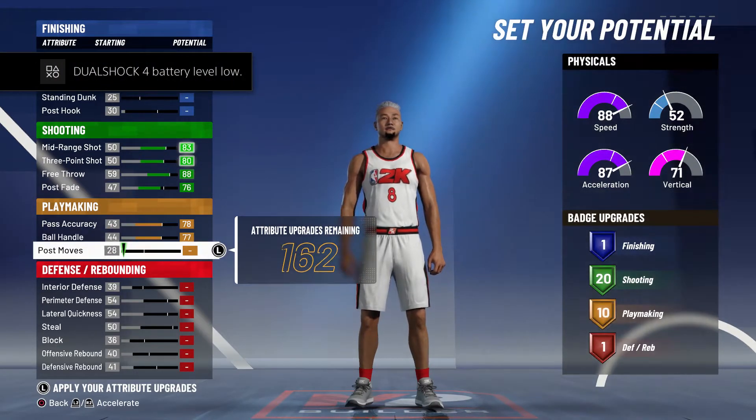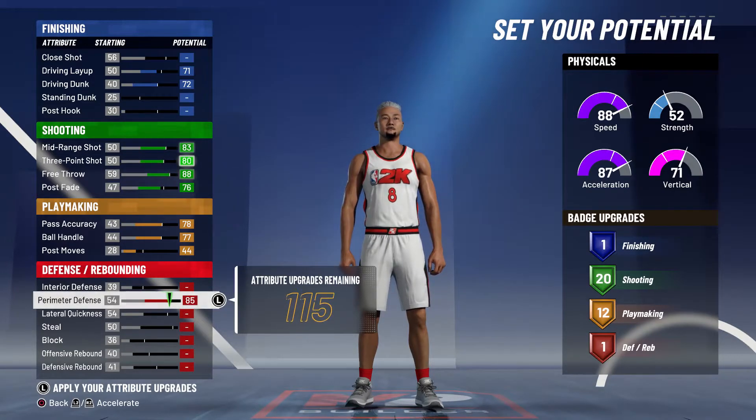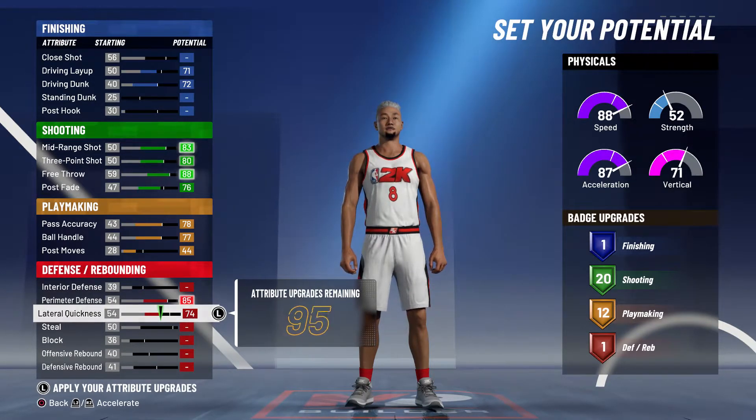You want to put your ball handling all the way up. Speed with ball is dying. Your post moves you want to put that up to a 44.